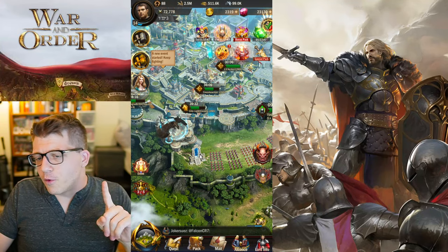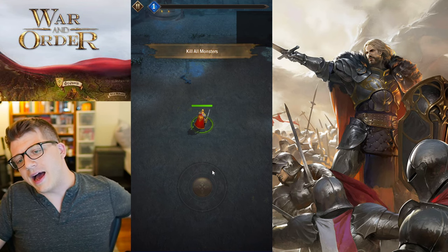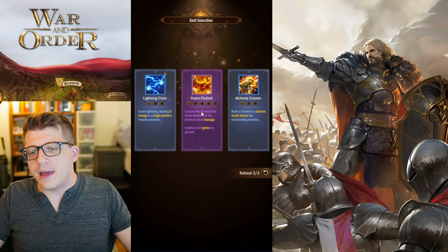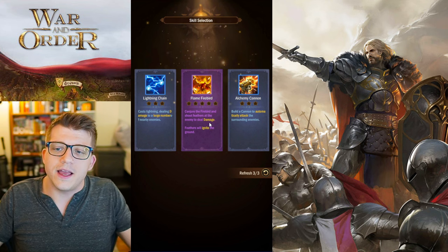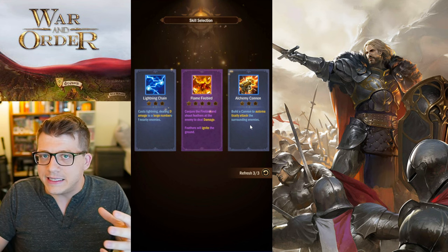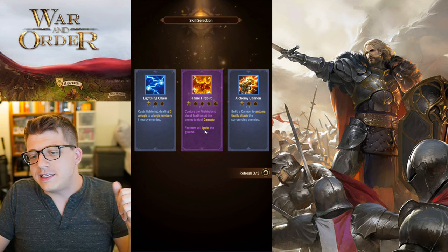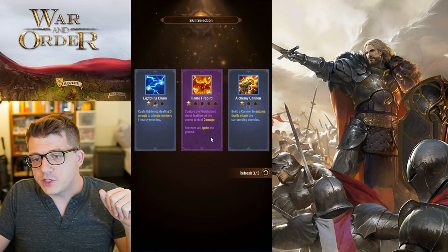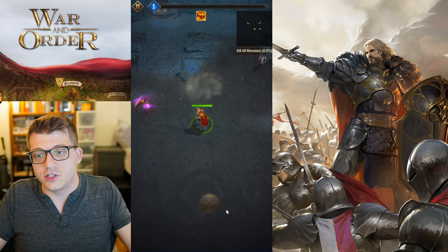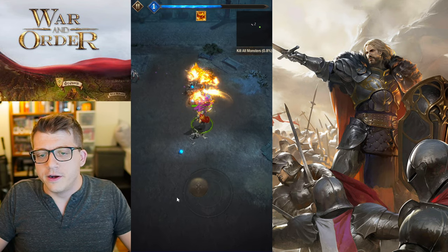Before we start attacking other players, I want to see if we can do level 10 Savior of Order. I fought a pretty sweet boss on level eight and eventually got my flame firebird — upgraded it from blue elite tier to epic purple tier. What that does is ignite the ground, so anywhere the firebird shoots causes even more fire. Let's see if we can beat this stage — look at how the ground lit on fire there. It's actually insane.